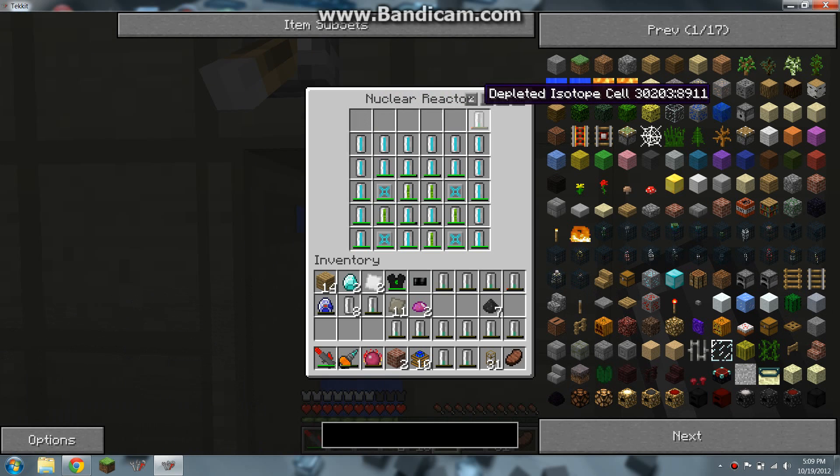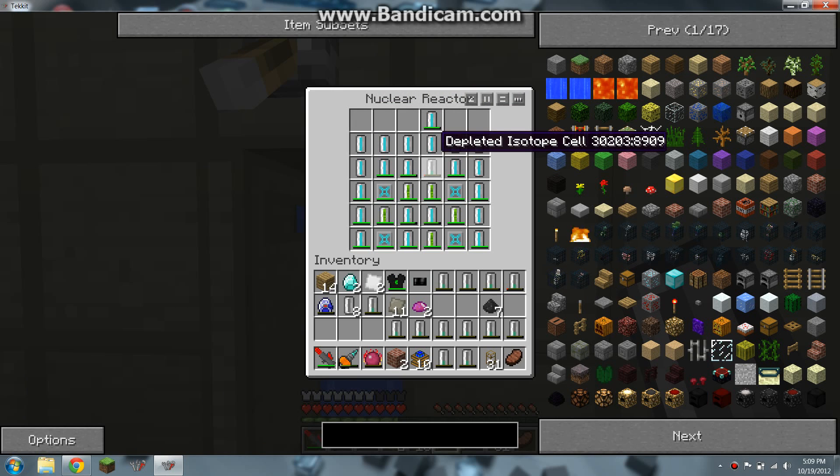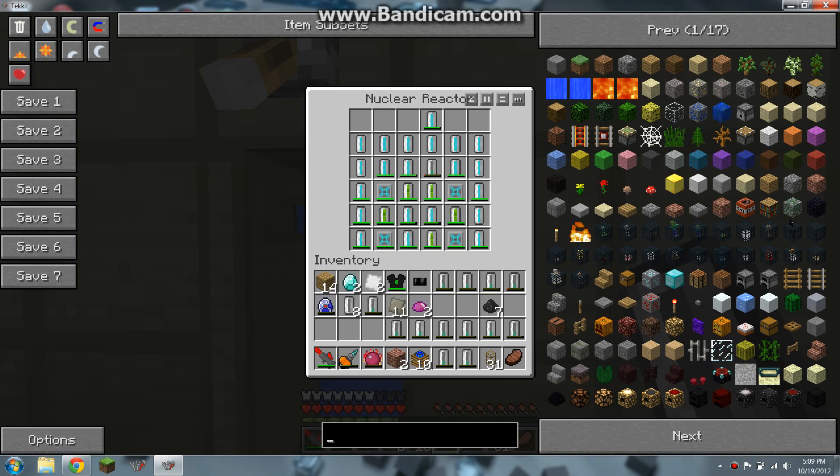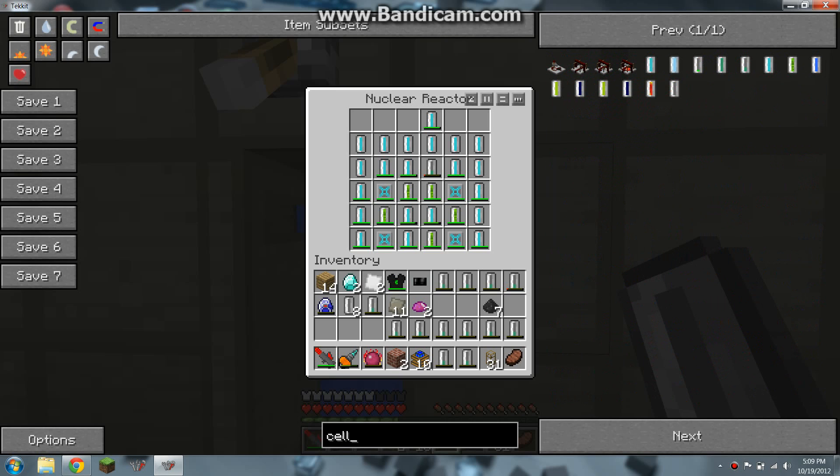I'll take most of these out and put them next to the uranium. See how the number is starting to get lower — once it hits zero, it's going to completely convert into a reinforced uranium cell. So I'm just going to spawn one of them just to show you guys what to do once you have the reinforced uranium cell.